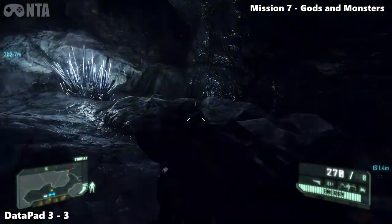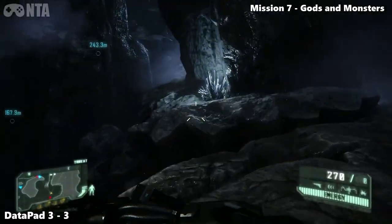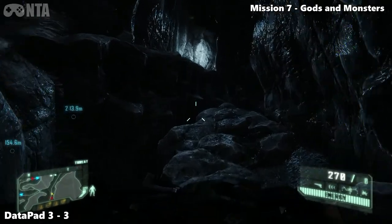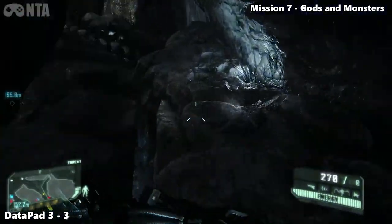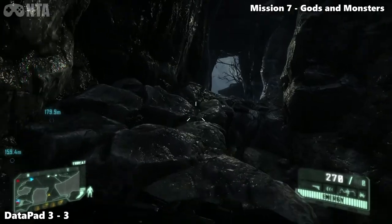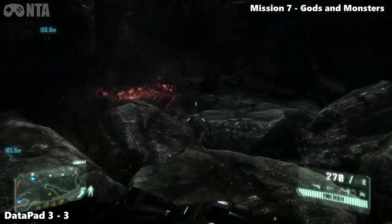From that last location, head right and jump up. Move along this ledge until you have to jump over to your left. Once you move up here, jump down and jump back up to your left. Go to the very top.